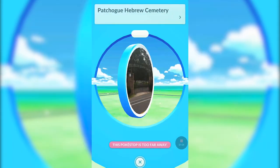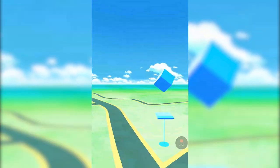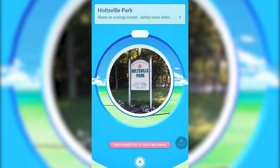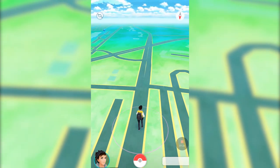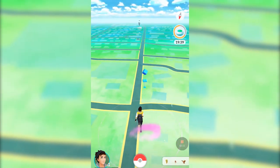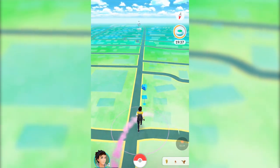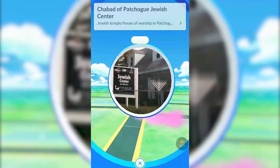But if you get within range, you can spin the circle to get a number of items including Pokeballs, eggs, potions, and revives. Once a Pokestop has been used it will turn purple, and you won't be able to get any more items from it until it refreshes in about 5 minutes. Just walk a few blocks, come back, and you should be able to grab items from it again. If you happen to live next to a Pokestop, you lucked out — you can just keep checking back and getting items and EXP every few minutes.